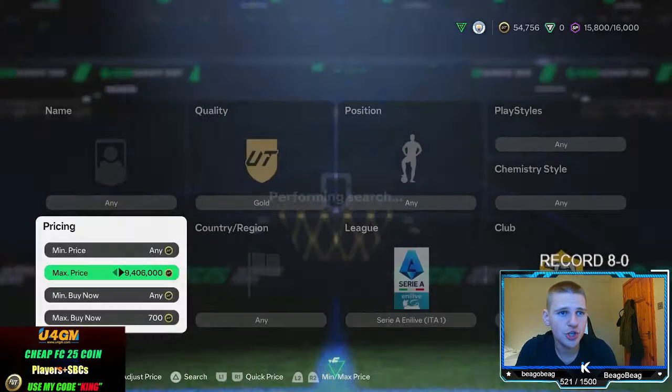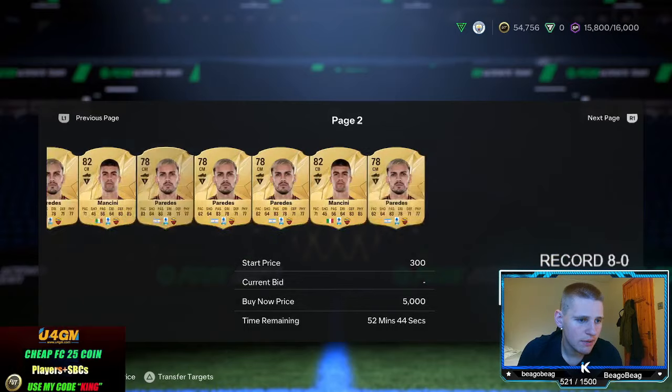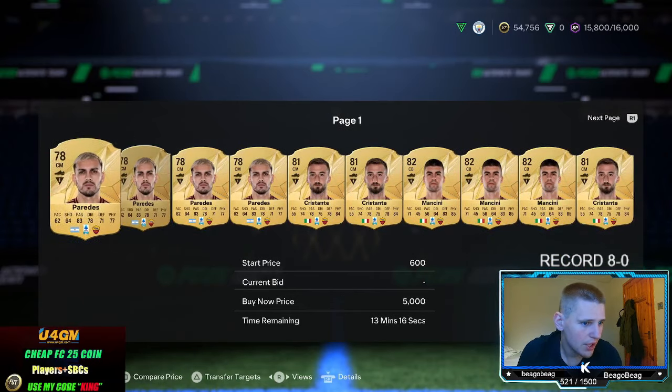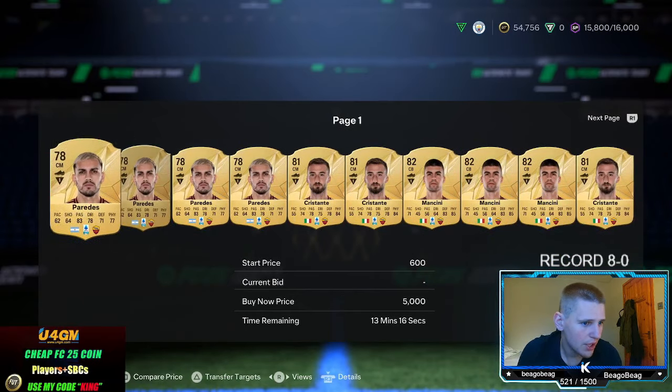At the minute the game is a bit quiet so supply isn't ideal. The bidding isn't working perfectly for me right now either — possibly a game glitch — but it should work fine for you. I'd fully commit to all three of these methods after 6 PM when packs are opened and supply picks up significantly.